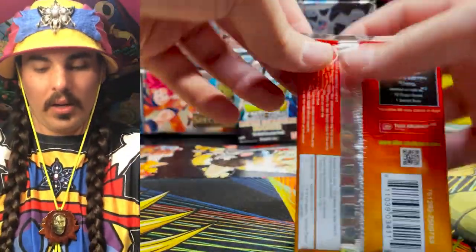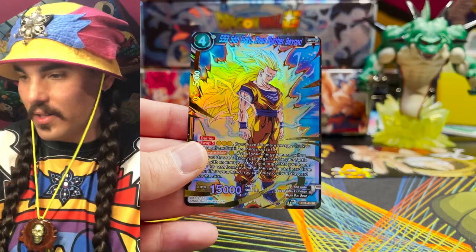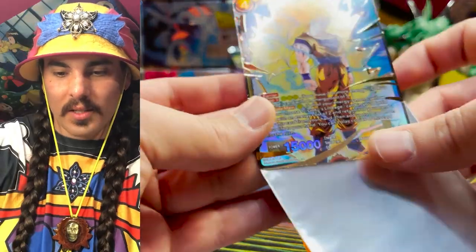What do we got here in this strip him? Here's our first SR — another one of these boys. These go right into the sleeves. This card is gonna be value — I know it. I'm calling it. You heard it here first. Collecting these cards — collect this piece of shiny cardboard.